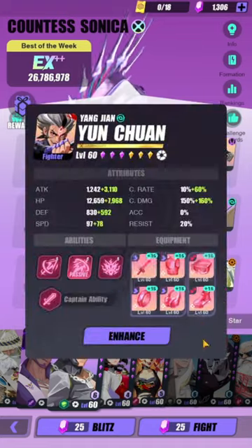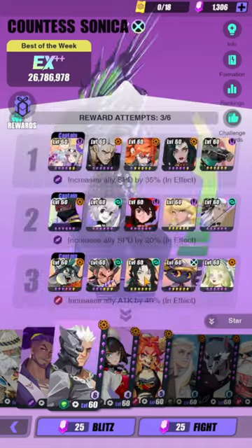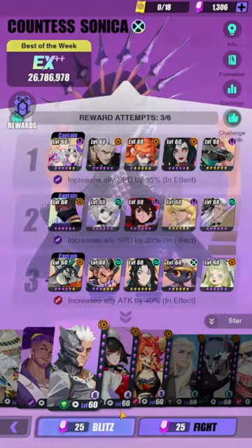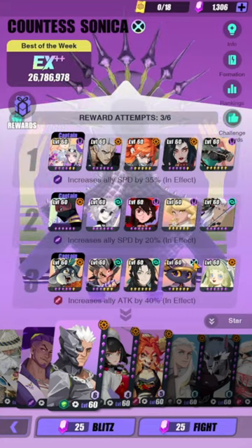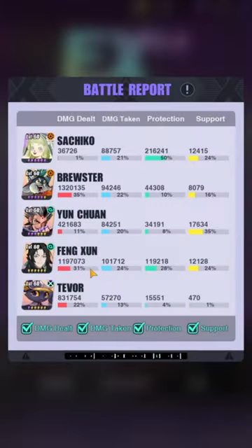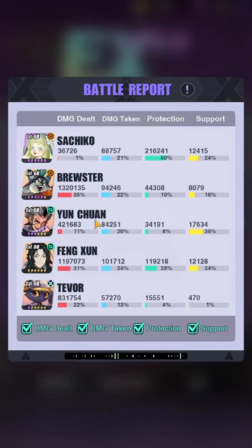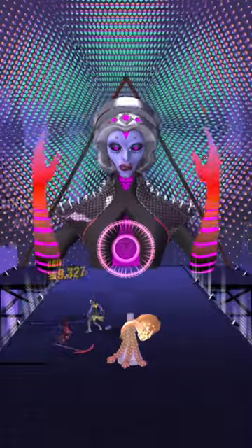My previous team doesn't have any unit that runs the set that gives 10% additional damage, but I'm gonna go one more time. Almost — that's almost my high score right there. Look at his damage — you can't tell me he's not overpowered! He has higher damage than Yunchuan and Tavor.